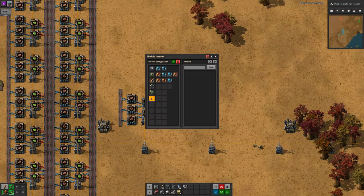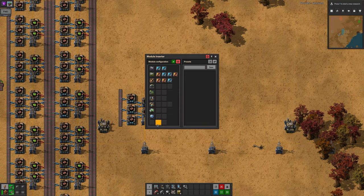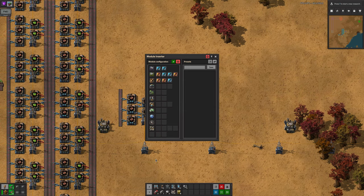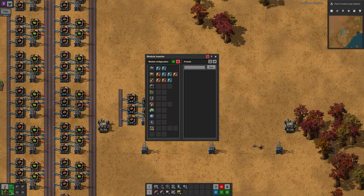You can add as many different machine types as you want — the list will get longer if you use up the last space on it. Each different type of machine can be configured to get different sets of modules. The mod will let you add a building type to the list more than once, but it will always use the first instance of that building.